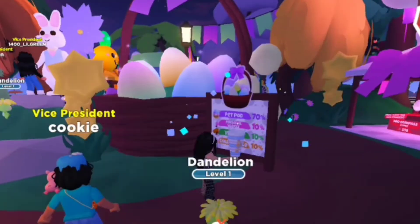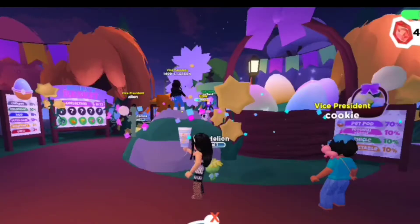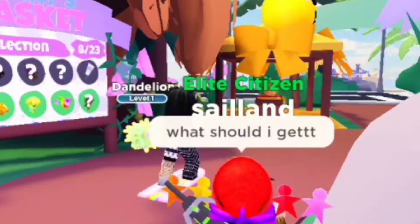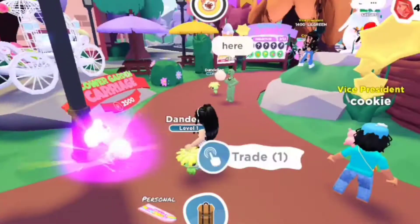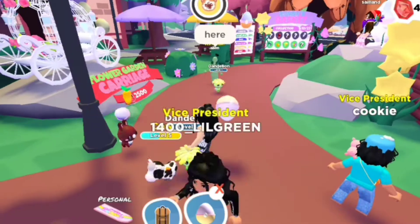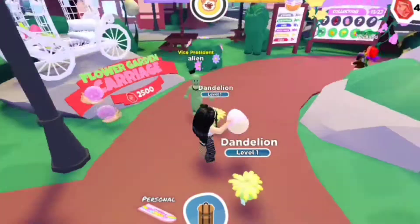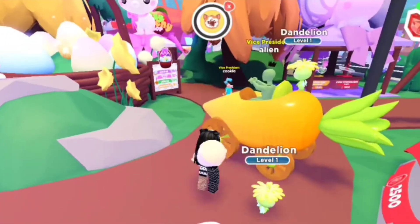More pet pods, Easter basket — let's go! These eggs need to watch out because I'm gonna come for their soul. I just bought four more eggs, let me toss them real quick. Okay — froggy! Oh, coco bunny! What's that — a snail? Gary? Okay, another dandelion, nice. I can trade her or keep her, make her shiny.